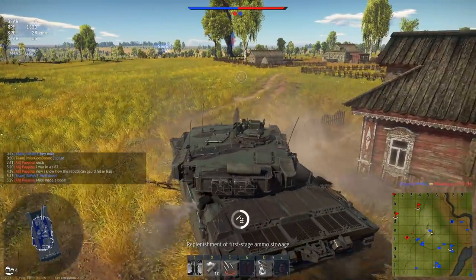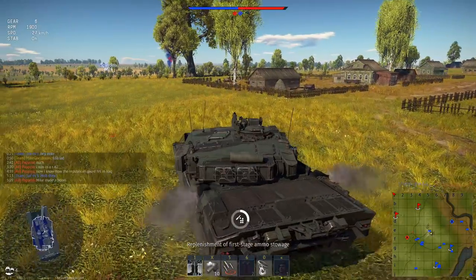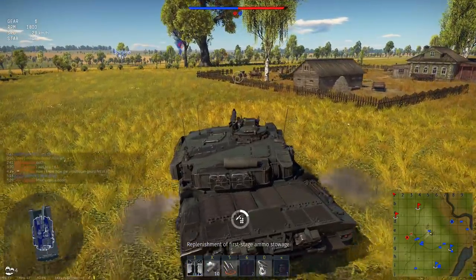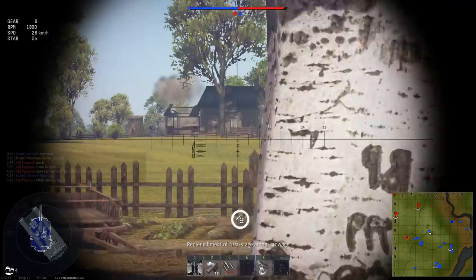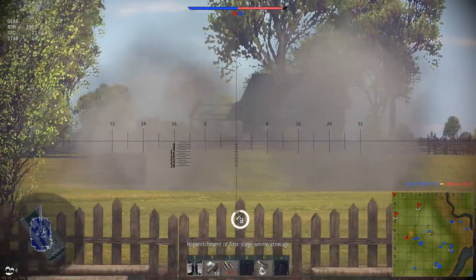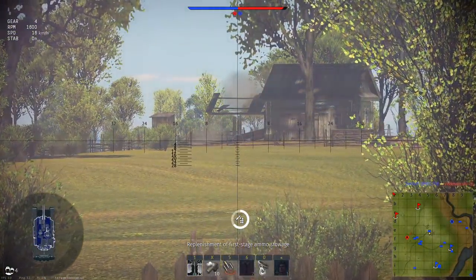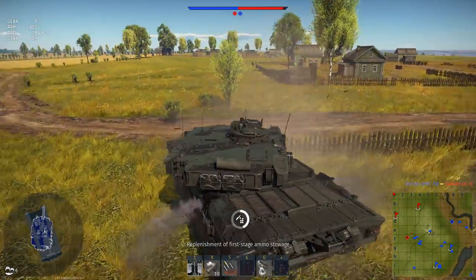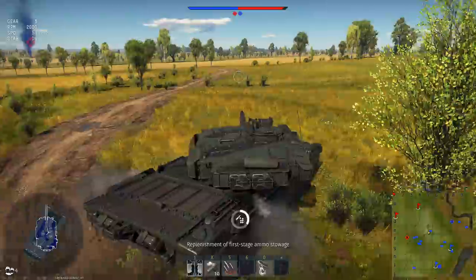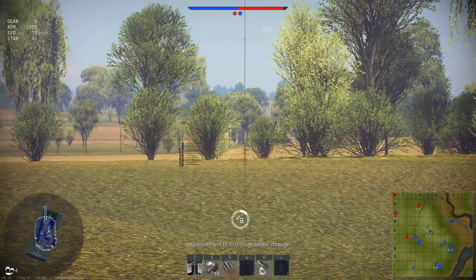That said, the non-explosive reactive armor array and the backplate have their own unique modifiers. For starters, the NERA array actually has zero actual effectiveness against kinetic energy — none, nada. It only works against chemical energy, like HEAT shells. The actual kinetic energy protection comes from the multiplier on the backplate: for the turret armor, this plate has a 2.69x multiplier, whilst the hull has a 1.96x multiplier.